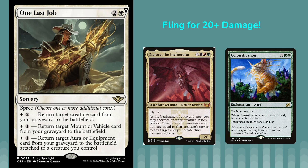We've got One Last Job — a sorcery for three mana with spree modes: plus two to return a target creature from a graveyard to the battlefield, plus one to return a mount or vehicle, and plus one to return a target aura or equipment attached to a creature. The combo here uses Zeatora, which lets you sacrifice any creature at end of turn and deals damage equal to its power to any target, and Classifying — which is plus 20/plus 20. If you have any creature on the field and Zeatora and Classifying in the grave, cast One Last Job using the first and last mode for six mana to do 20 plus whatever power your current creature has. This is legal in Explorer, Historic, and similar formats.